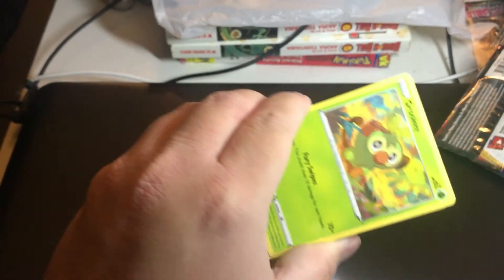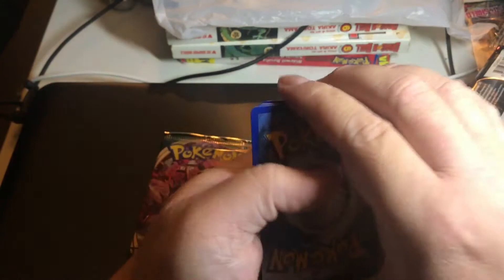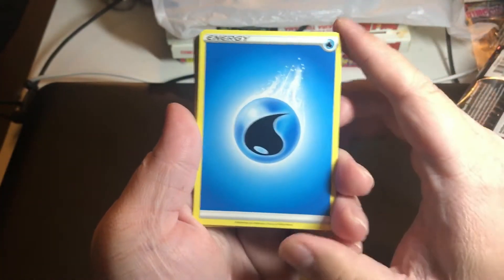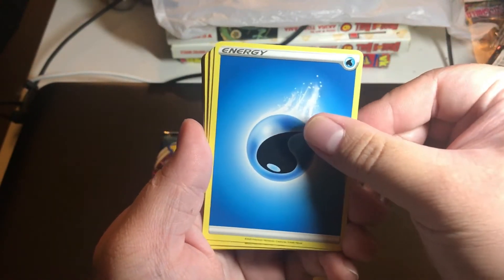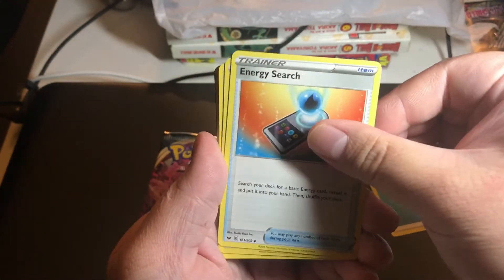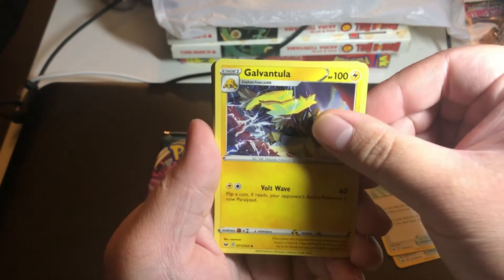Going with the Sword and Shield base pack first. Grookey - I think that's actually one we may have needed. Okay, for Grookey we're gonna go Leaf Energy, Water. I don't know if we need the Grookey or not but it'll be cool to have all three starters. We have Water Energy, Energy Search, Quick Ball, and Galarian Coventula.